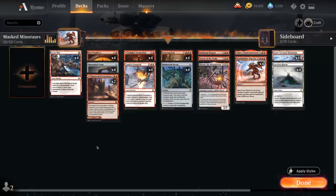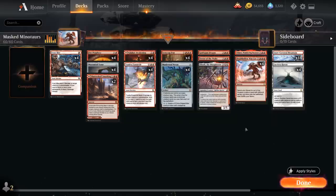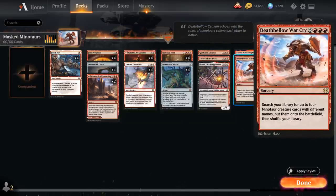We've got a ton of early control elements in this deck to stay alive long enough to assemble our two-card combo of Maskwood Nexus from Kaldheim, plus Deathbell Warcry — an old favorite from Theros — an 8-mana sorcery that lets us search our library for up to 4 Minotaur creature cards with different names and put them on the battlefield.